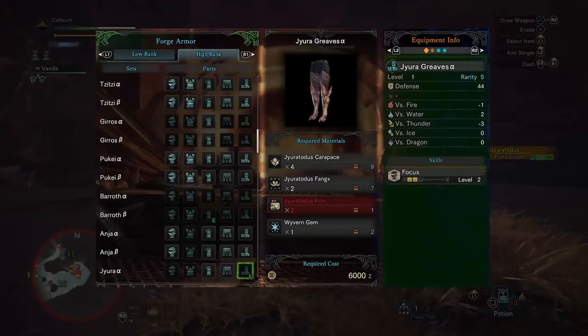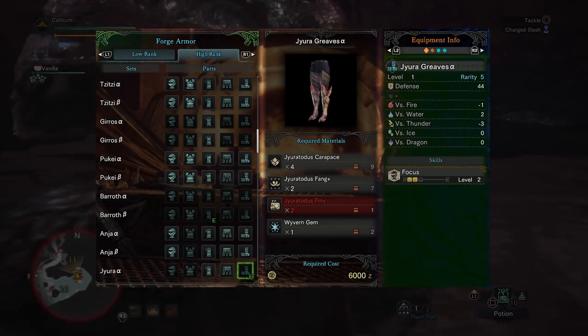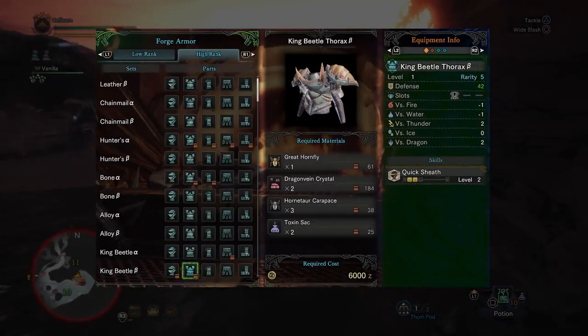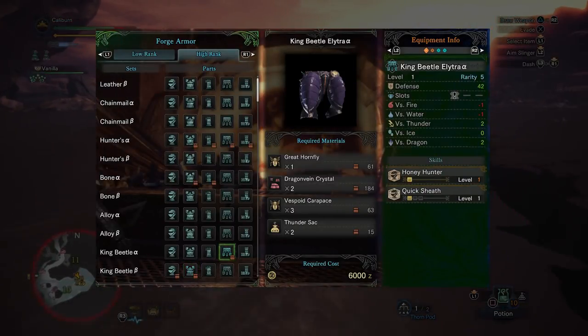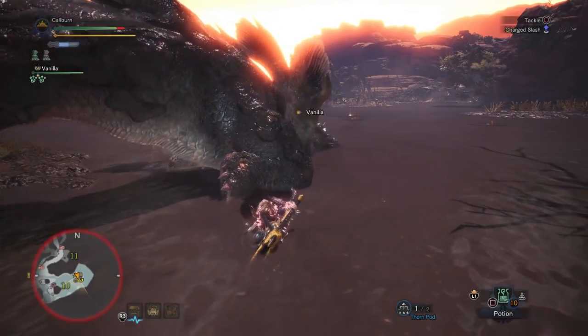The Kulu headpiece alpha is usually the go-to, but it's not so black and white here. If you're using the hit and run strategy of unsheath attacks, then Critical Draw's plus 30% affinity will beat out the plus 15% for Weakness Exploit, as well as being more useful against non-weak points if you do miss. If you're using the true charge style, then you should upgrade to the Kulu headpiece alpha. If you're still using the Death Stench gloves, upgrade them to Kestadon Guards alpha to maintain focus and gain affinity sliding as well as high rank defenses. Then hunt Jyuratodus and pick up Jyuratodus' Greaves alpha. In conjunction with the Kestadon Guards alpha, this will max out your focus and you'll have the fastest charge possible.